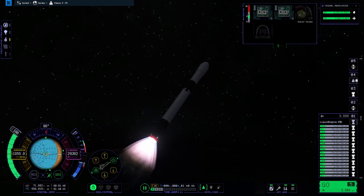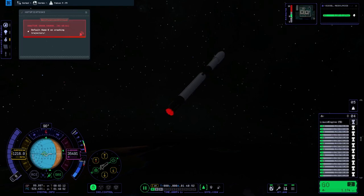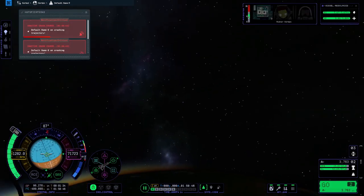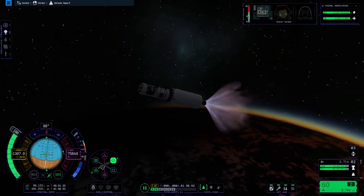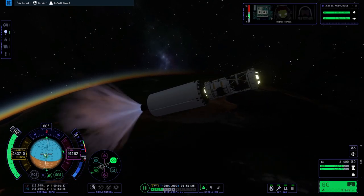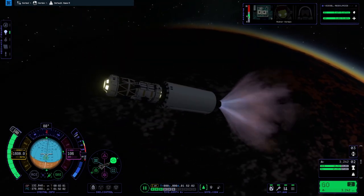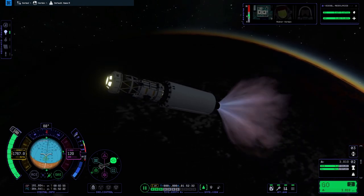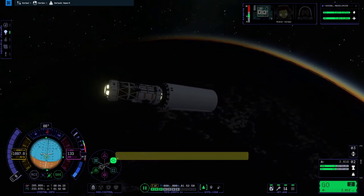We're ascending through the atmosphere, and at stage separation I cut to a different part of the mission — I didn't cheat or anything, there was just a problem in the ascent. The problem was that I got into orbit, detached the space station core module, and the entire thing went interstellar — it was escaping the Kerbolar system at incredible speed. So I reloaded a quicksave and launched again.